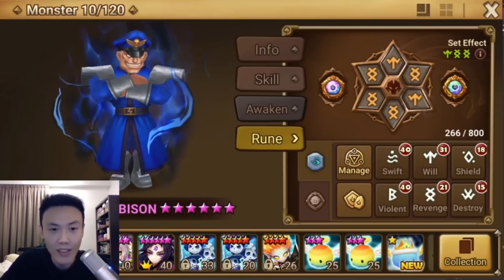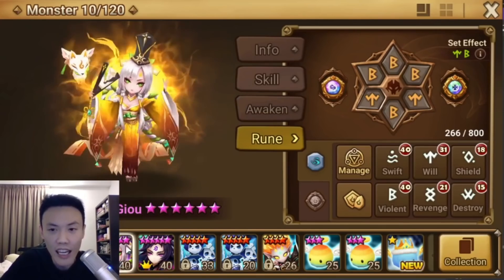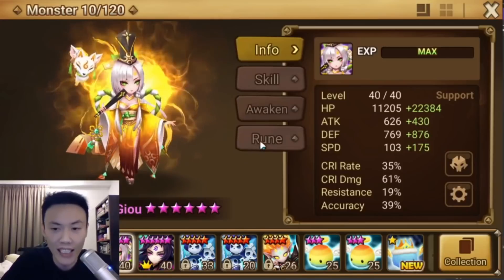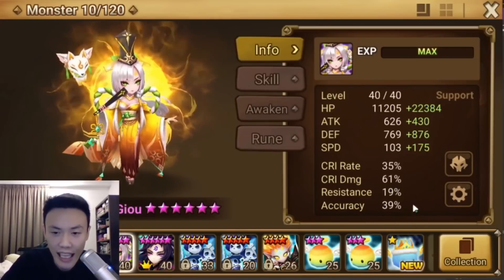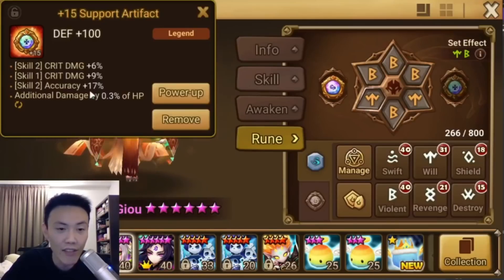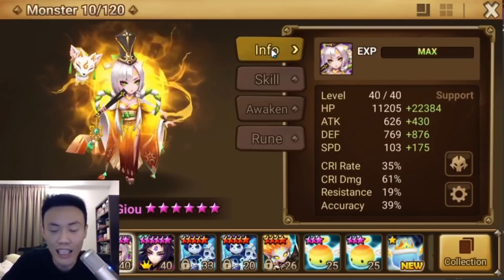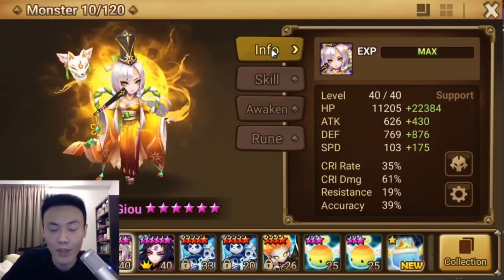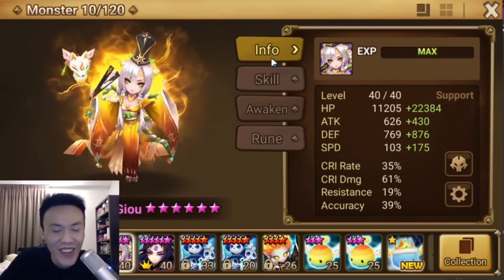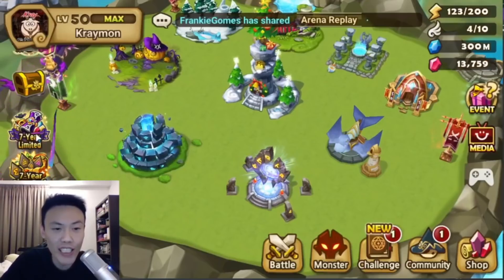We'll take a look at the Water Bison Taurly later on in the Guild Battle. For Geo, I just fit in one of my best Violent sets on it, but it has a rather low accuracy — 39% plus another 17% on skill 2, which is essentially 56% I think, according to my maths. I really can't wait to try out those units.